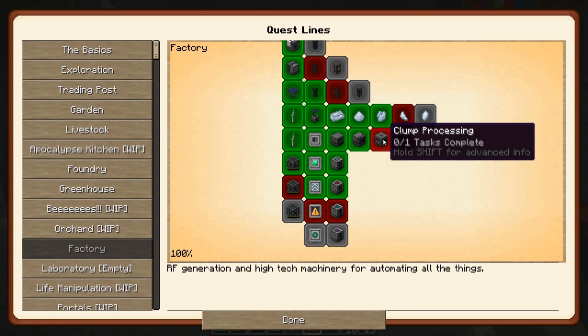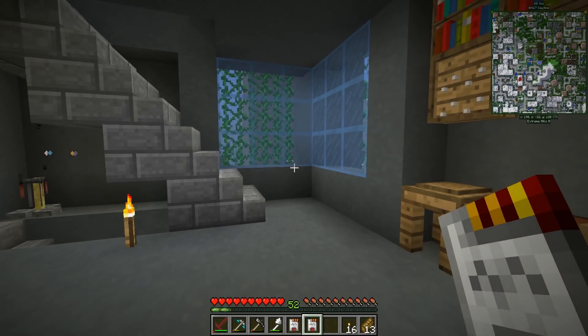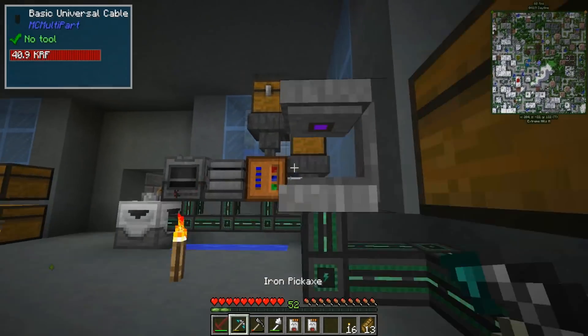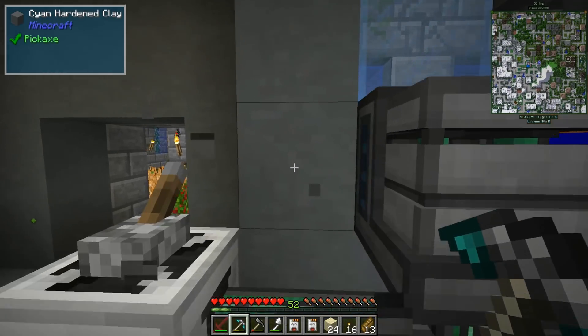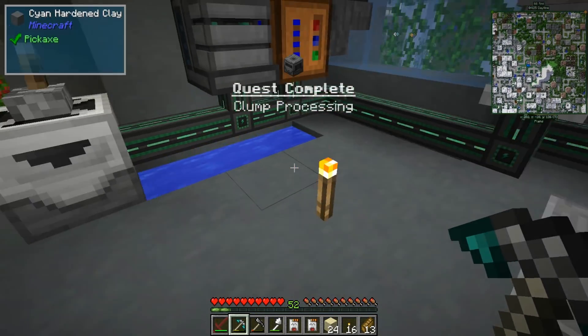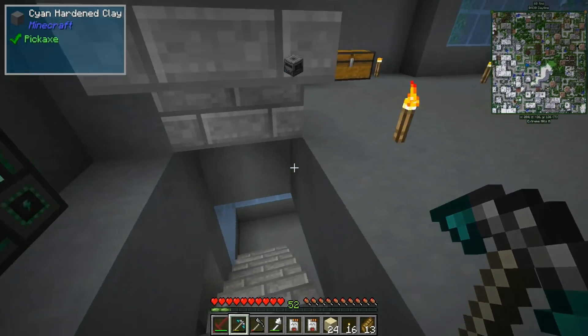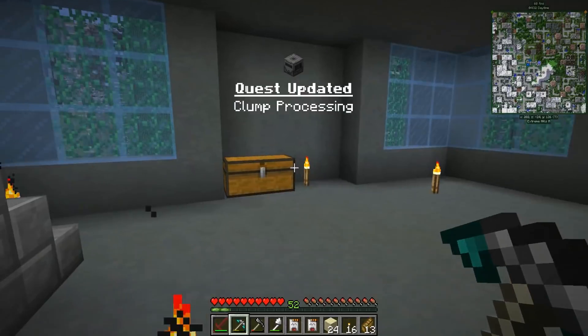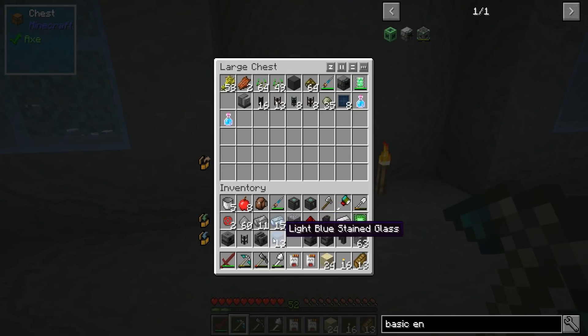I don't quite know what that does - clump processing - so crusher. We need a crusher. We're using the crusher, let's pull this out and do this. We're gonna get that guy back. So that's done. Let's take some of these machines in here, stick any factories we have - so that in there, so that in there, so that in there. We can throw these pumps in here for now.